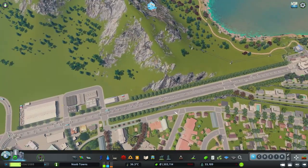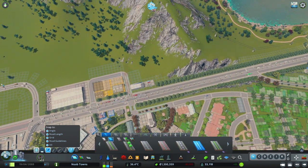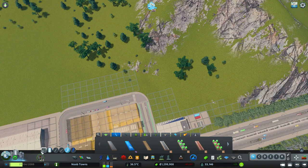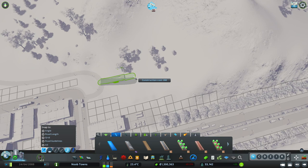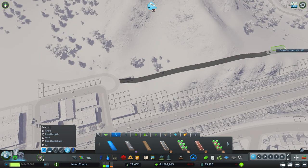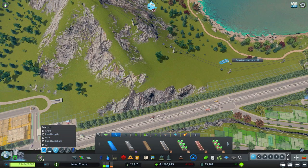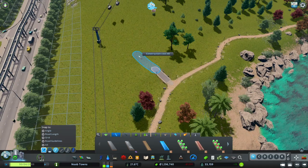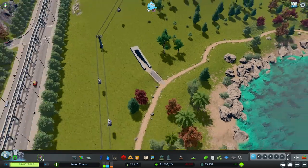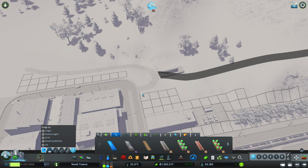We're now heading back over to Noob Castle. We have this lovely walking path that goes around the water from New Brighton to Noob Castle. What I want to do is continue to pull through our bike and pedestrian infrastructure around the entire mountain, essentially creating a giant hiking and biking green belt. This is going to provide a lot of recreational activity for anyone who lives in these towns and create connection, especially once we build our fourth town on the other side of the mountain.